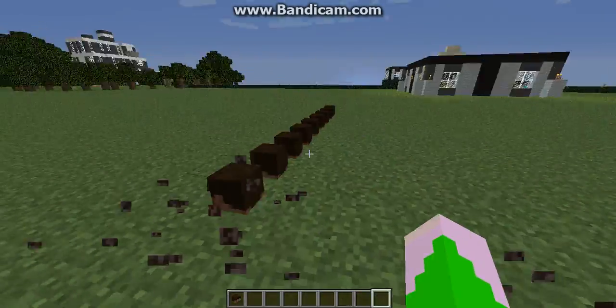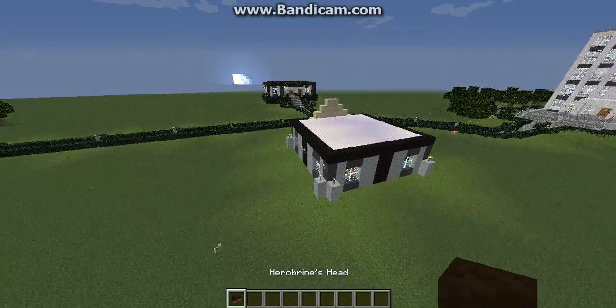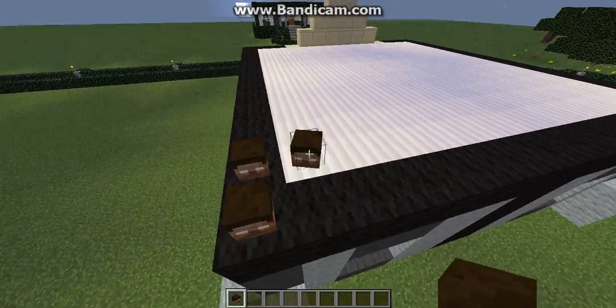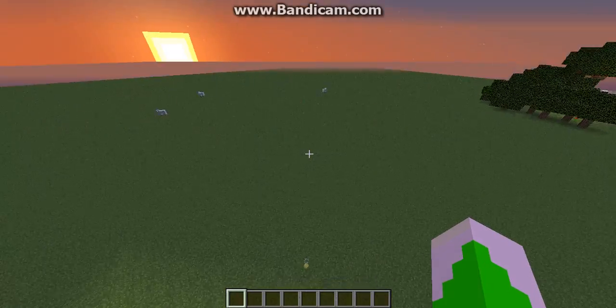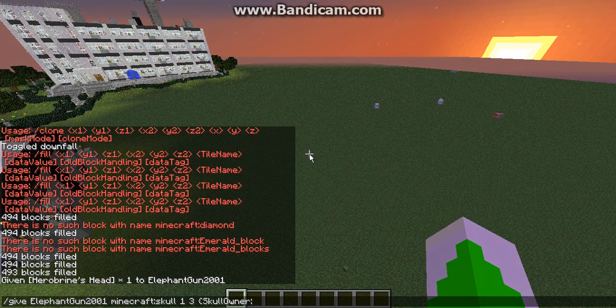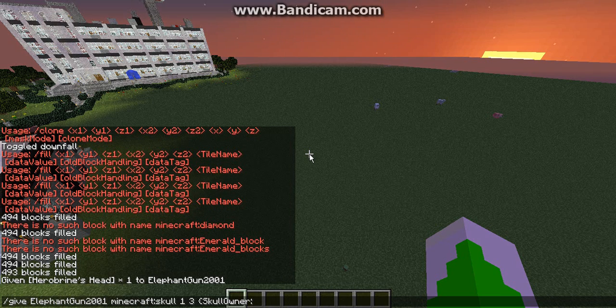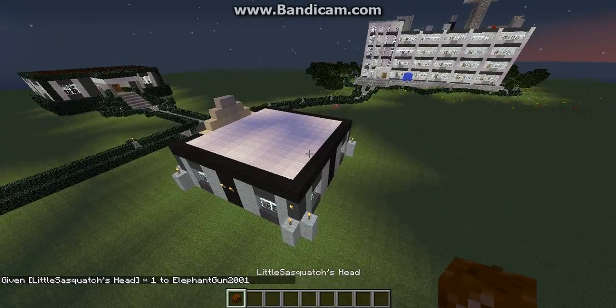It looks at every single player and will track on their head. So technically Herobrine is a player in Minecraft, just not a player with ladies. If not, please comment and tell me why Herobrine's skull is in the game. You can also just hit T and hit the little arrow button under right-shift to go back up and get that command again. Let's get — Little Sasquatch — curly bracket. And as you guys can see, I got Little Sasquatch's head.